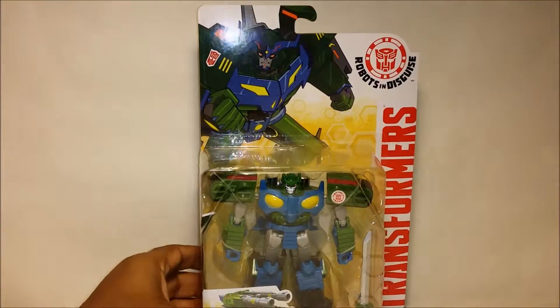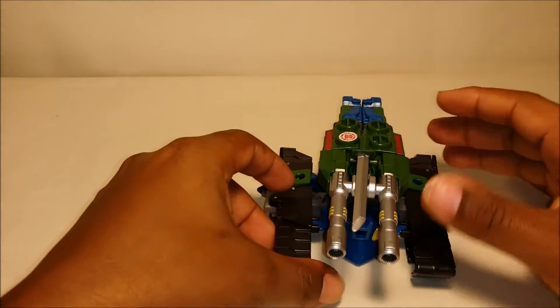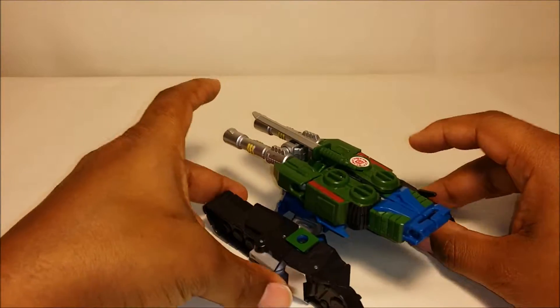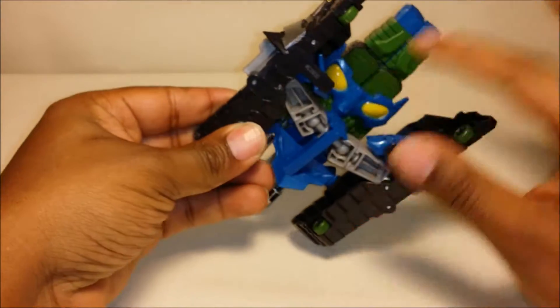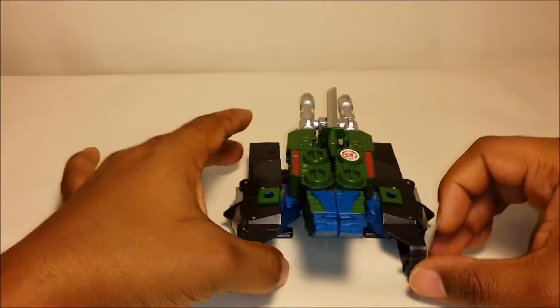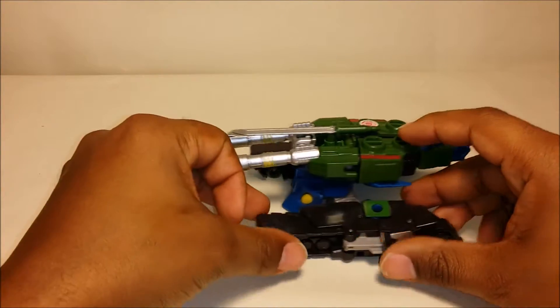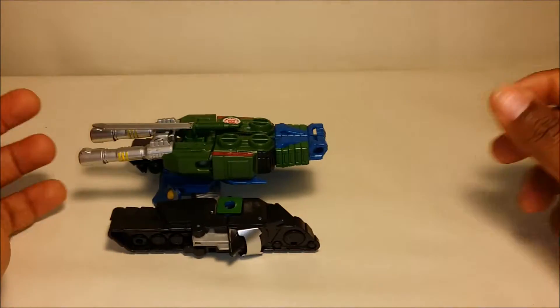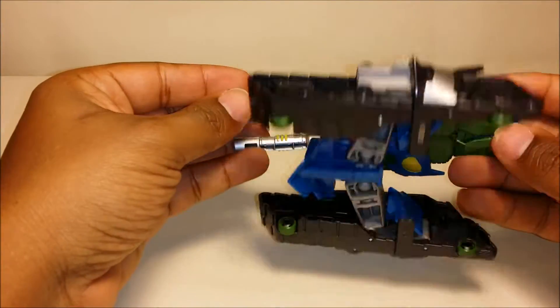So I'm going to go ahead and get him opened up and out of the packaging and then we'll take a look at him. Here we have Blast Wave opened up and out of his packaging. I have to say I did not think I was going to like his vehicle mode as much as I do, but I really like it. One reason I didn't think I was going to like it is because on the bottom it looks a little empty from the back — there's a lot of space in there, which isn't like a normal tank. But it really doesn't take away too much. It does roll; it's got wheels on the bottom of the treads. The treads don't move, but it does roll.